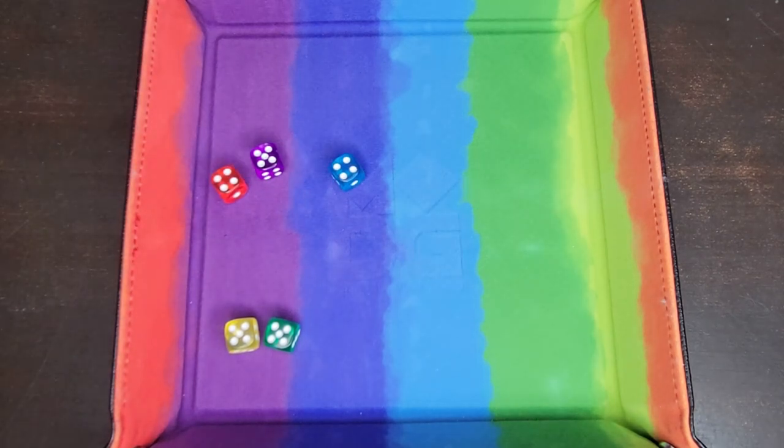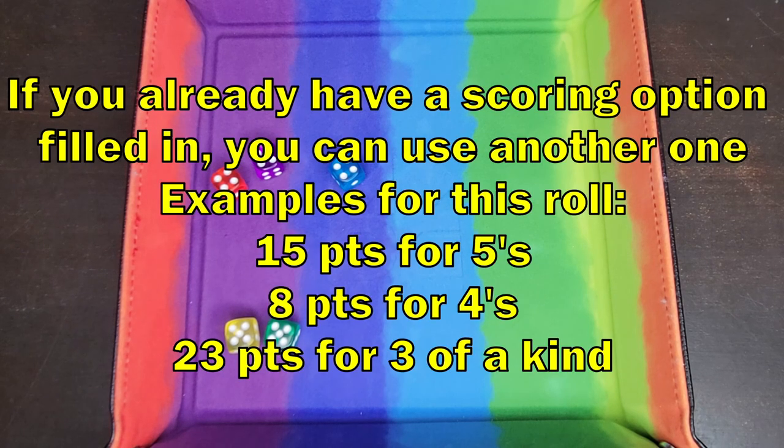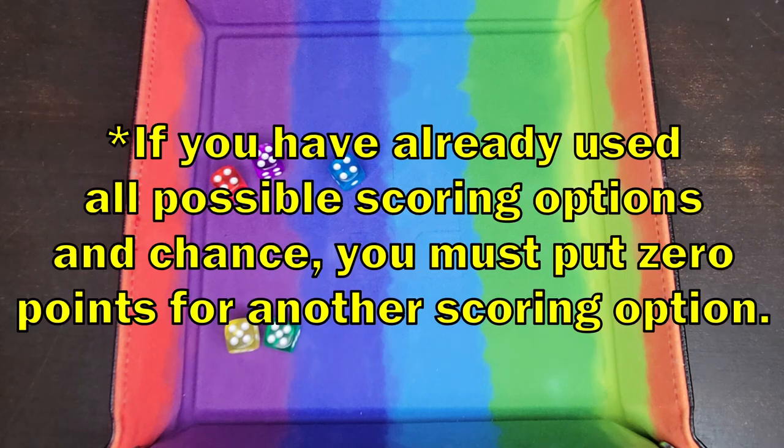And I got another full house. So, if I already have a full house scored, I can't put another full house — I would have to choose a different scoring option. I could do 15 for my fives, or I could add up all my dice and put it for three of a kind. If I've already done both of those scoring options, I can always add up all of my dice and use it for chance.